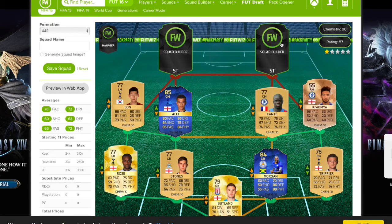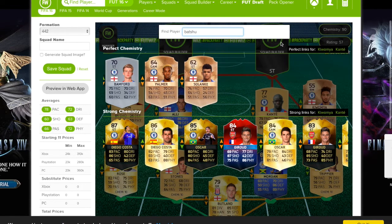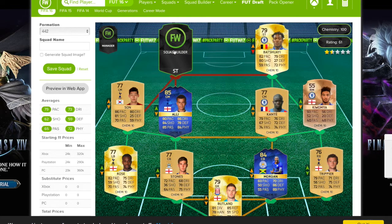So for our two strikers, the first one is Mishi Batui, newly transferred from Marseille. His card's going to be sick and he might get upgraded. Either way, I think he's going to be pretty cheap because there are already a lot of 80 overall strikers. His stats are really well-rounded, so you definitely want to get this guy.